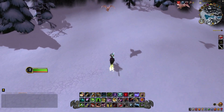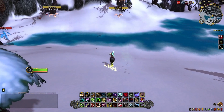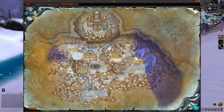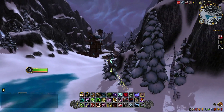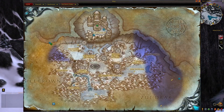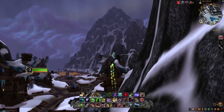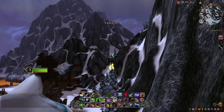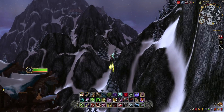This is where we actually tame Skoll — he'll spawn right here where I'm standing and just pace around doing his thing. We stop here, don't see him, so we're going to the next one. Fly over the village and hug the wall as we come up to his last spawn point.